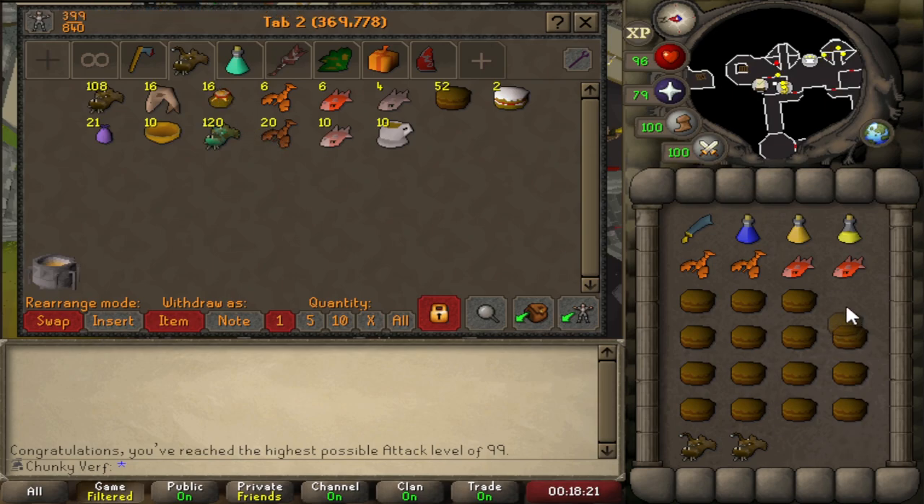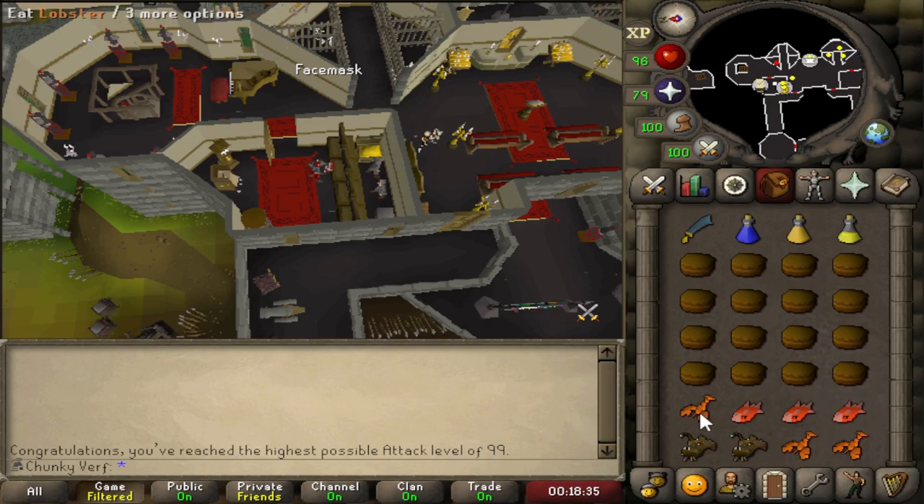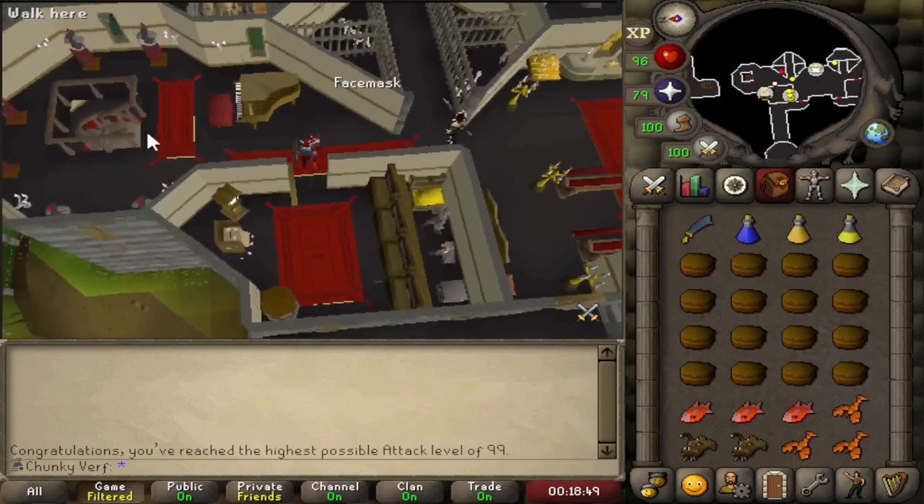The main goal right now is to hunt for the Serachnus Pet and Jar. Now that I've reached 99 attack and strength I have the best DPS possible on the boss. I can just do kills with chocolate cakes and bring a few decent foods in case I need them for the minions. I have basically the optimal setup to grind out the pet in a jar, so I'm going to do some testing on how many kills I can do per hour with this new setup. I expect this to be pretty fast now.